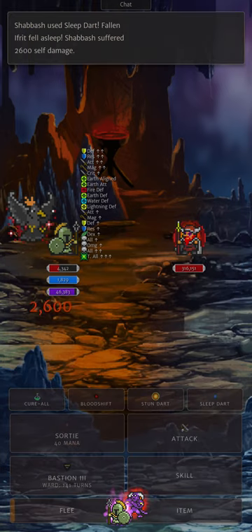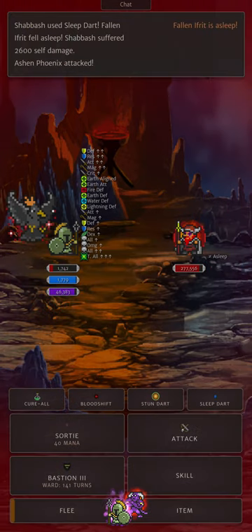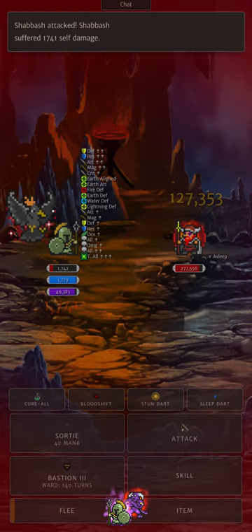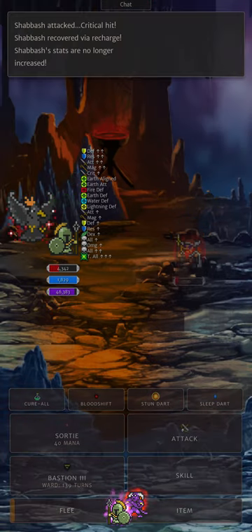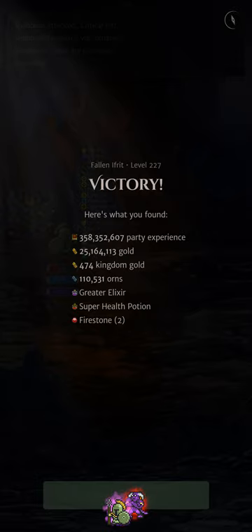And then this Zerk Fallen Ifrit — yeah I was super scared actually with this one. Possibly the worst encounter because I'm using Earth Alignment making us weak to fire. However, thankfully it's not got any Steadfast or Mystic Feather, so it allows us to stick the Sleep Dart on in the first turn, drops our health to a low enough level. 2 turns of sleep, 1 attack, and we finish it off with an attack button crit, nice and easy.